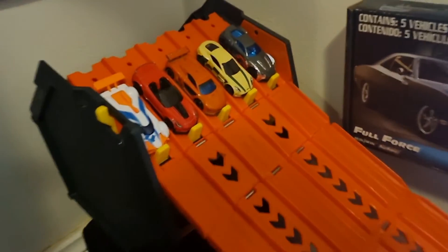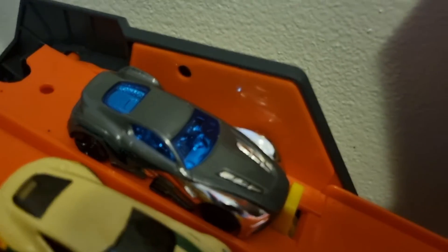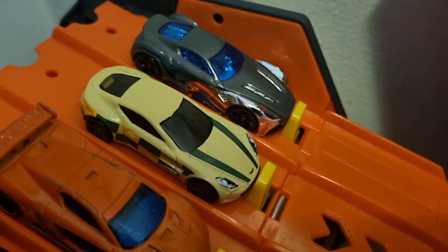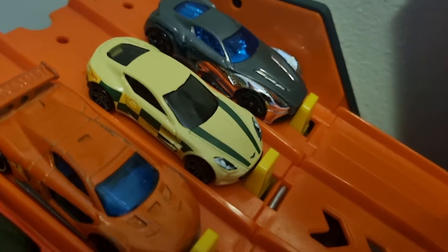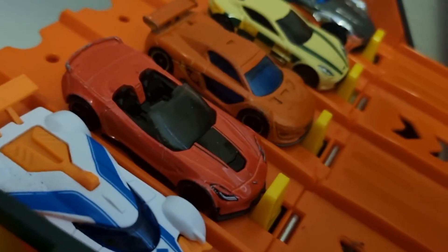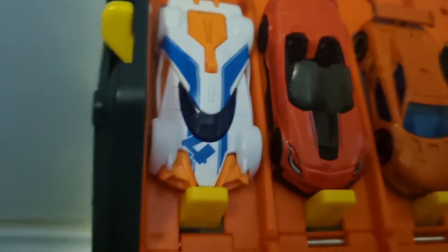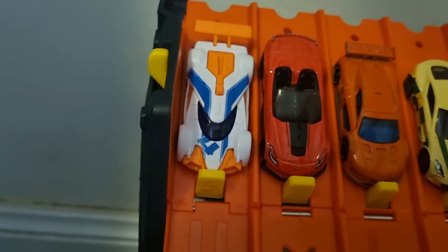Race 2. In lane 1 we have one of Toby's new cars — it is the Vanguard Comet. In lane 2 we have a former Renault Sport. In lane 4 we have the Chevy Corvette C7 Convertible. And in lane 5, another one of Toby's new cars — it's the Vanguard Raptor.